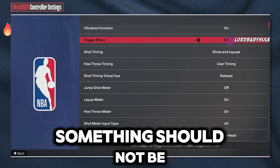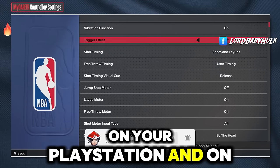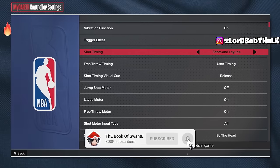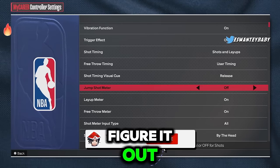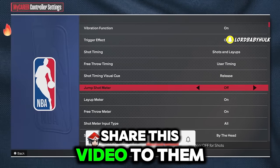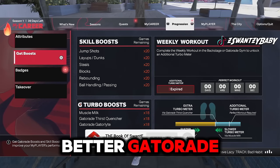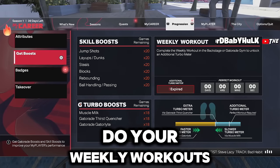Take off the trigger effect — something should not be vibrating in your hand. Turn off trigger effect on PlayStation and in the game. You can keep vibration on, but trigger effect throws you off. Also, turn off your jump shot meter — I don't care if you don't know your jump shot, figure it out. You get a 20-plus boost without the meter. Share this video with your friends.